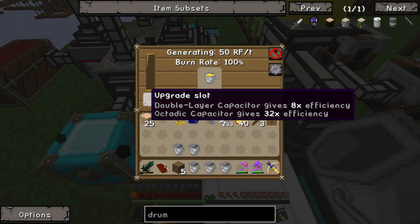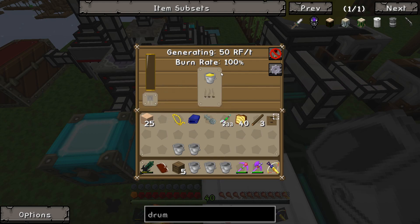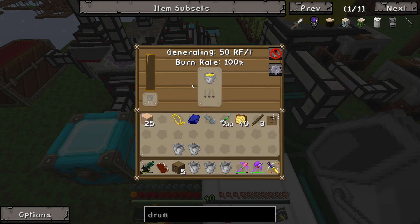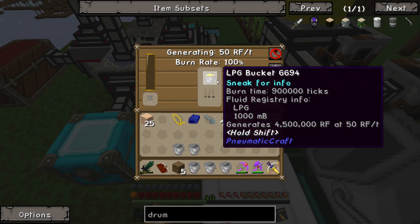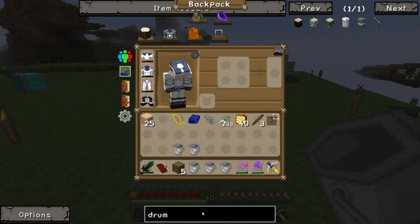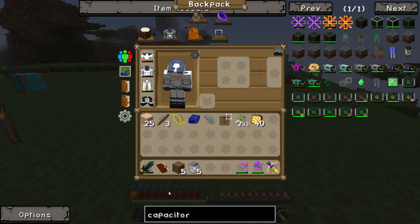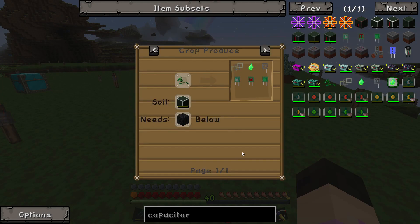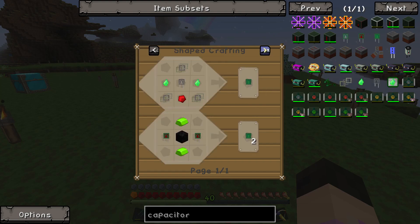One thing I want to make is octodatic capacitors for a 32 times efficiency. So what this does is it quadruples the stuff it gives - so it says 50 RF a tick, it will quadruple that to 200. Not only that, instead of lasting for 70 minutes it'll last for 10 hours. I think that's going to be a great thing to work on, but I don't know what they need. I don't understand it - that's to grow them.